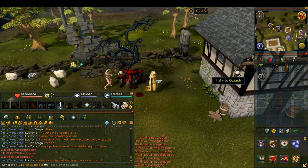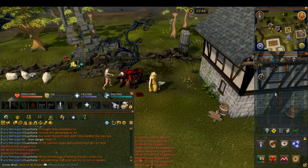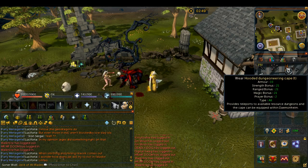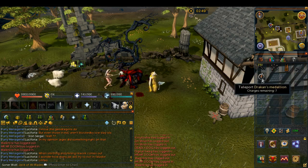The next items I want to talk about are teleport items, which are very useful to have in your inventory to make your runs as efficient as possible. The first one is a portable fairy ring. The second is a dungeoneering cape of any kind, the wilderness sword 4 to allow you to teleport to the wilderness agility course, and Draken's medallion to teleport to Darkmire.